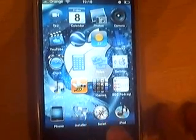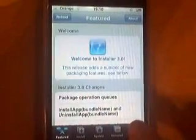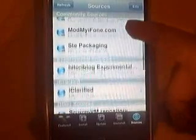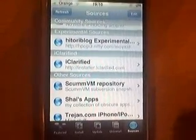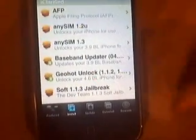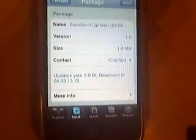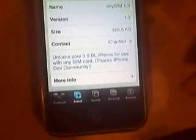First of all, if you've done the soft upgrade, you want to go to Installer and get the latest baseband. The way you do this is, you go to Sources, you add iClarified, which is installer.iclarified.com. You wait for that to refresh, and you should, in the Install icon, get iClarified. What you want to do is the baseband upgrade — I've done that already, I'll show you in a minute. You want to install that, and that will give you the latest baseband. And once you've done that, you can do AnySim 1.3.